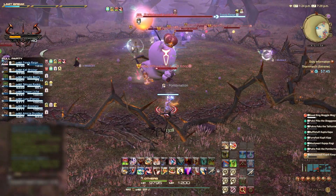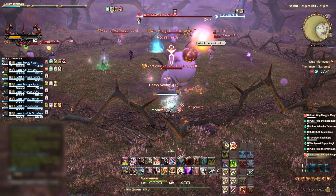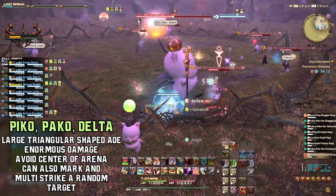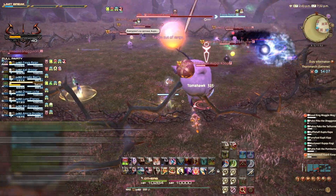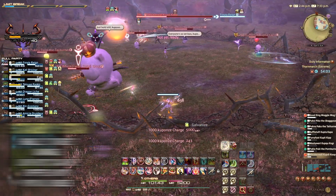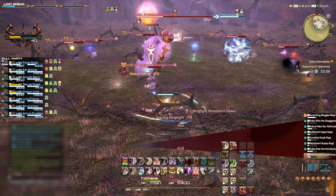Woollywark will indicate when a Mogul ability is about to be used. During this phase we need to look out for when this Mogul shouts Delta. This triangular shaped AoE deals enormous damage to anyone caught within the central triangle AoE. Aim to keep towards the edges of the fight arena to avoid this attack. Finally, Pukna will fly around stabbing party members for low damage. This Mogul can for the most part also be ignored.